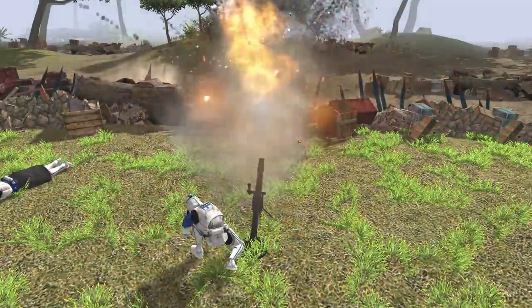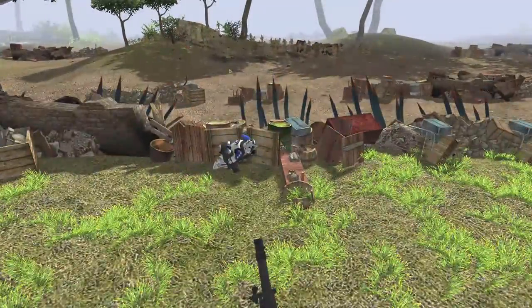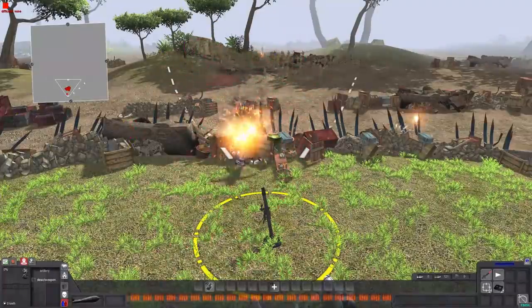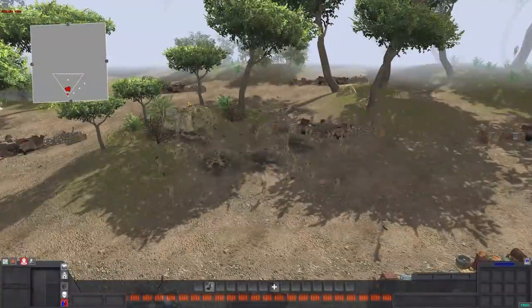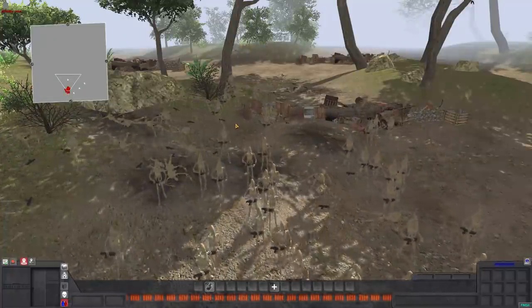Chaz McGee gets grenaded. One mortar trooper goes down. The second mortar trooper taking over the helm of the battle. He is still getting some good shots off, but he ends up dying as well. Chaz McGee is the only clone left on the battlefield. Let's see how many kills the mortar ended up getting — 36! So it took out over a third of the battle droids in this battle. Not bad, but let's kick it up a notch with a whole lot more mortars and a whole lot more battle droids.